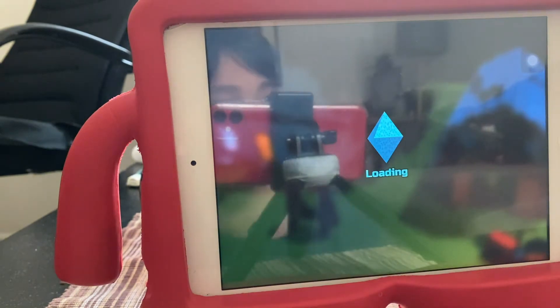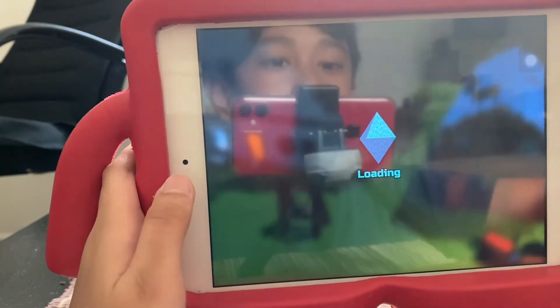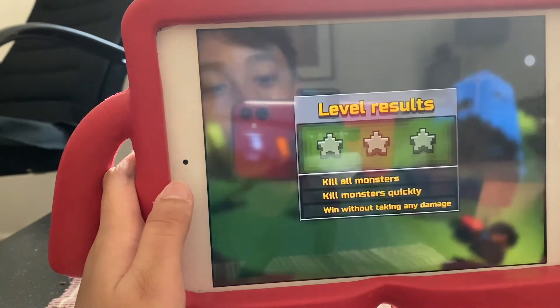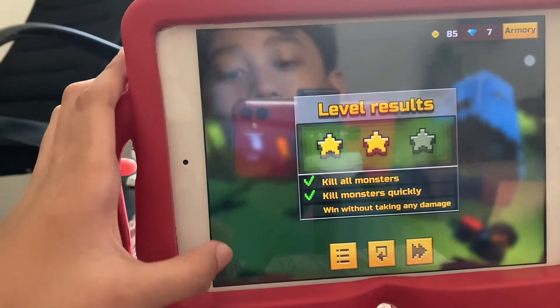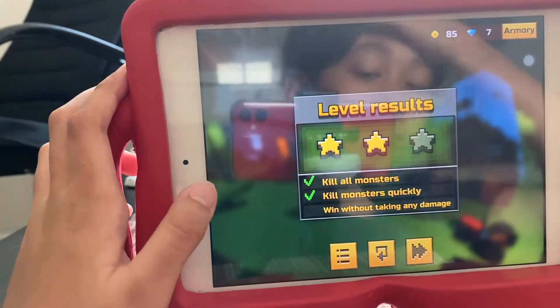Let's go to the portal. How many stars did I get? Let's see. I think we got one star or something. Okay, let's go to the Dragon World. Dragons — so weird. We got two stars. Let's head on to the Dragon boss, which is the end of the Block World.